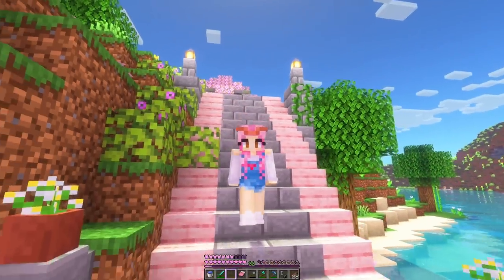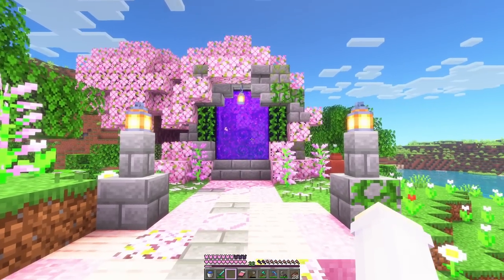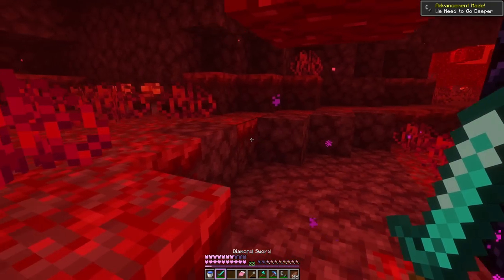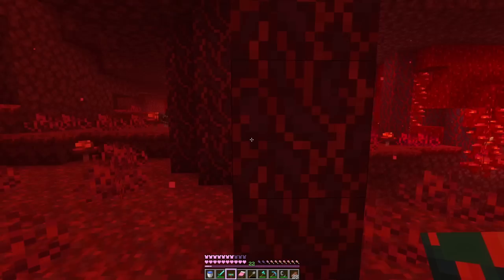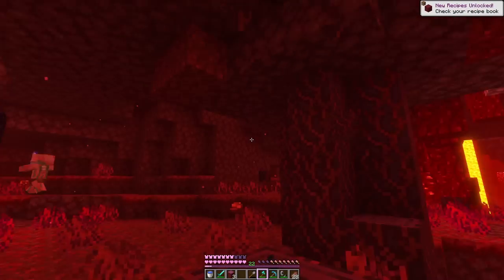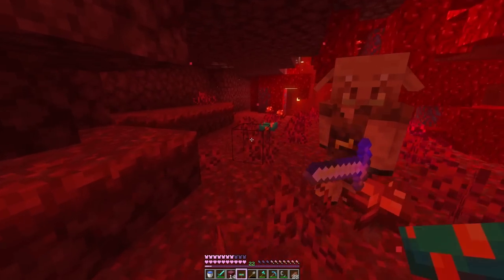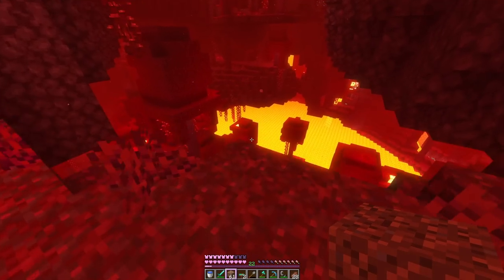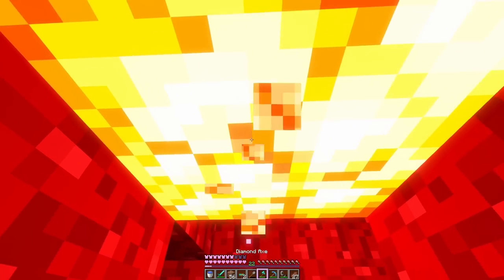We have this little staircase leading up — let's actually light it. Oh, I forgot a block, we'll sort that later. Here is our finished cherry blossom nether portal, and we have our gold ready. Let's see what's on the other side — I'm scared. It's crimson! It's always crimson. And immediately I found one of these to help ward off the hoglins. Oh, there are already pigs and hogs. I actually kind of love the crimson biome — these trees are so good and they'll go so well with cherry wood. Let's collect these little mushrooms and go for a little explore, trying to stay in one direction to get back to the portal.